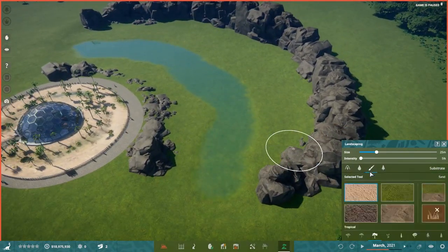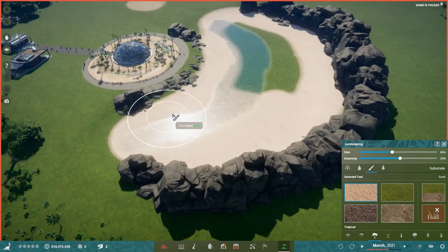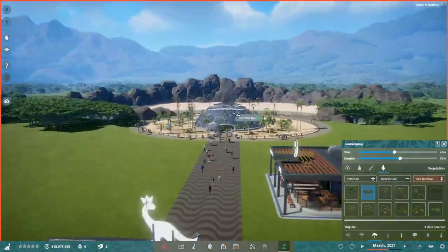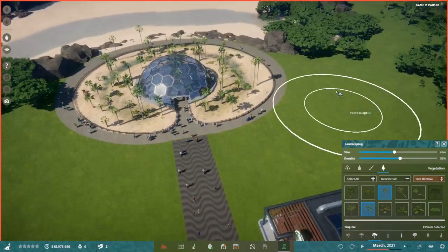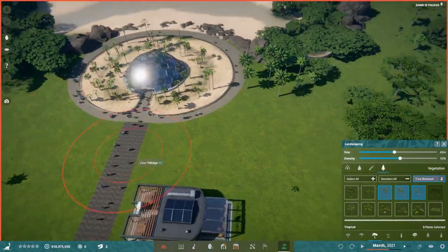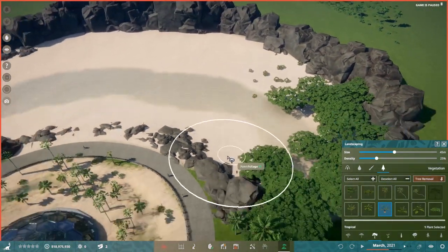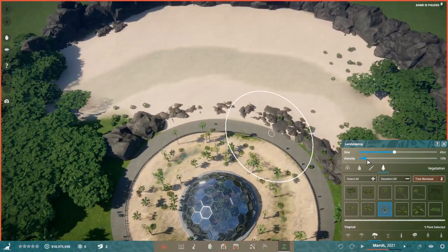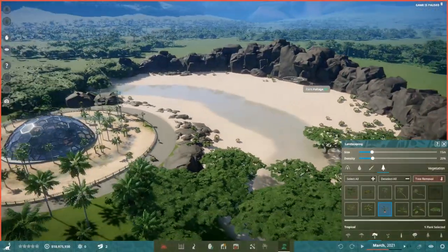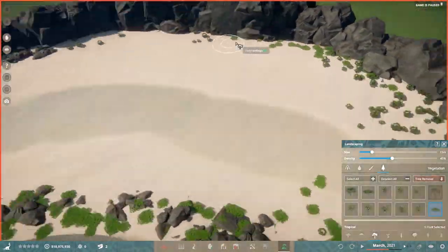I'm placing down rocks for the massive habitat where I'll put all the different dinosaurs. Right now in the game they don't attack each other, so I just want to mainly showcase them all. I've also started using the paintable foliage tool, which lets you paint foliage on the ground like in Cities: Skylines. It makes placing foliage and making it look random and naturalistic way much easier, and it supports multiple paintable biomes for more customization.